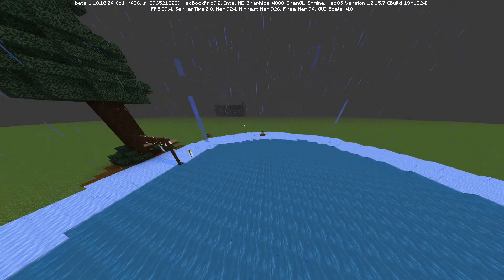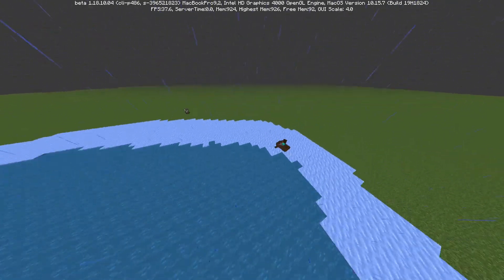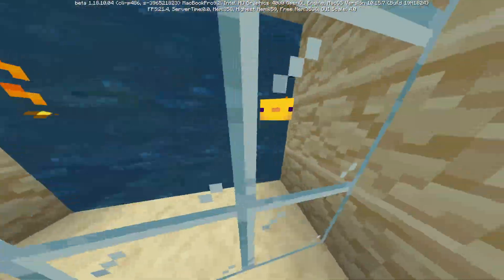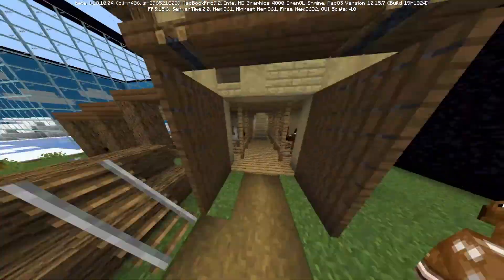Boat racing is boats on ice and you go through a huge racetrack — whoever gets to the end first wins. Finally, we made a zoo if you want to see different animals in remakes of their natural habitat. This zoo will have animals like pandas, polar bears, and many more.